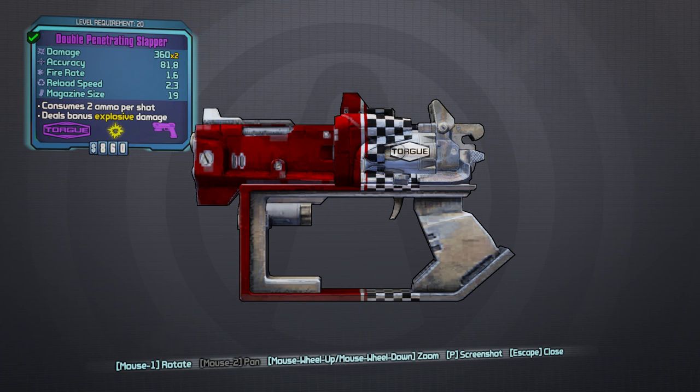Now I'm looking at the Double Penetrating Slapper. Damage is 360 by 2, accuracy 81.8, fire rate 1.6, reload speed 2.3, magazine size 19. This consumes two ammo per shot, which is standard for Torgue — sometimes it's three or four. Torgue usually fires explosive damage, which means a very slow bullet that explodes on impact. Some higher-end Torgue rifles will actually ricochet before they explode.